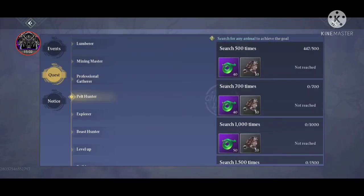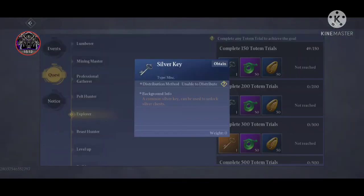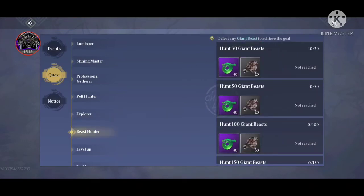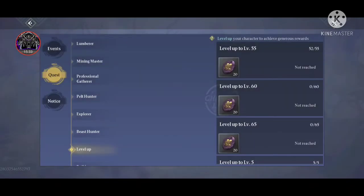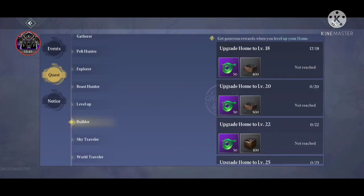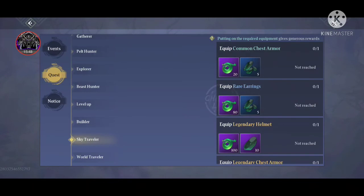Pelt Hunter is about killing animals. The Explorer perks require completing totem trials — from these you can earn cowries, Sages, and silver keys, and later gold keys for opening chests in the wild. Beast Hunter is about killing grand beasts. There is also a leveling perk — reaching level 55 and beyond gives you purple stone rewards.